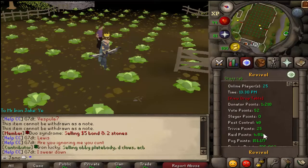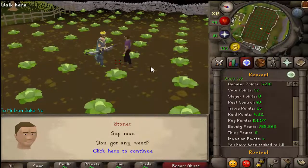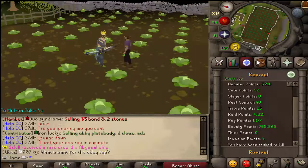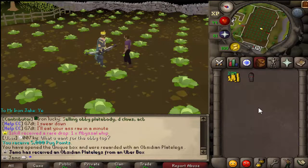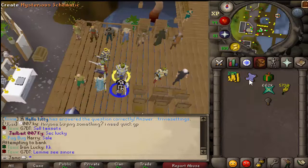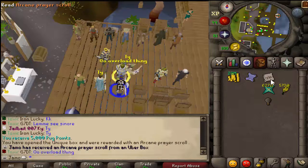Alright, so I got enough points for an Uber Box. That's not the option. We only need one item, so let's get it right here. That's not the one item, Rupert. Alright, so we have enough to make an Uber Box. Damn.